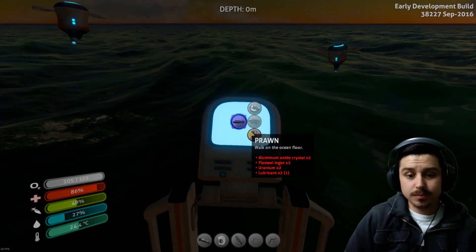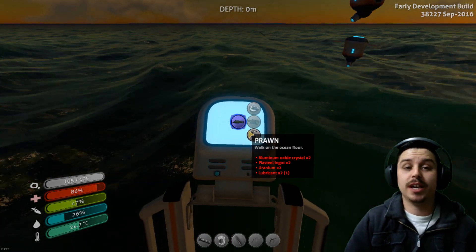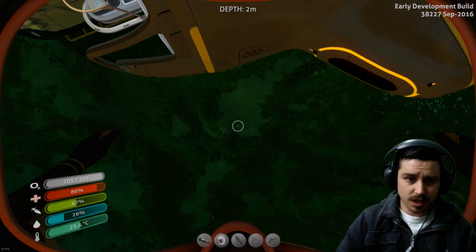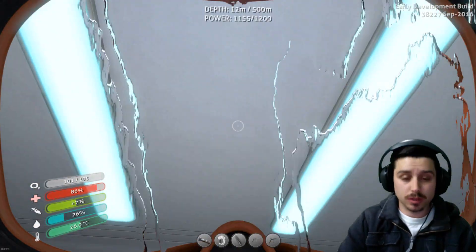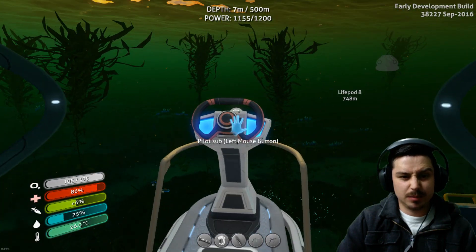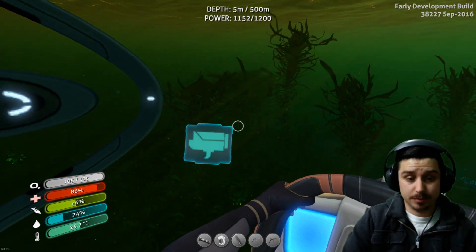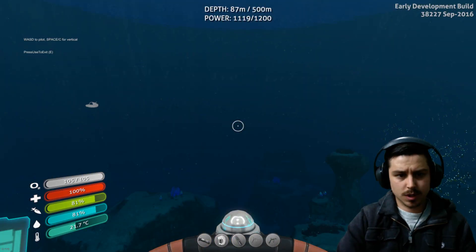We need to get some uranium and some aluminium oxide crystal. I've done a bit of research on uranium and a little bit on the aluminium oxide crystal. We're going to start off with uranium - we need to go down to the blood kelp zone and look around on the floor. That's where all the uranium crystals are - you need three of them to turn into actual uranium. So let's go out there and do that.